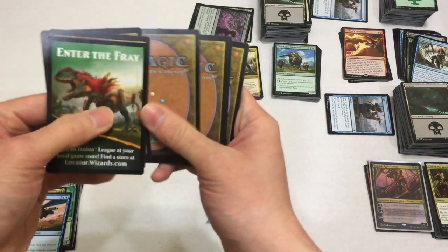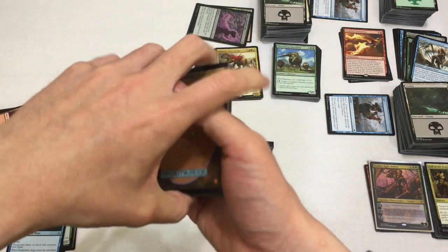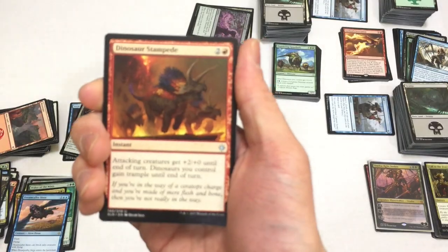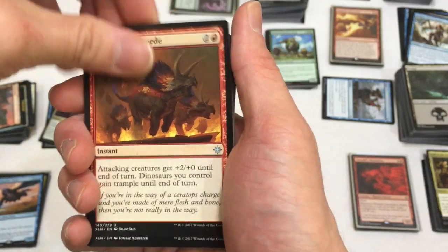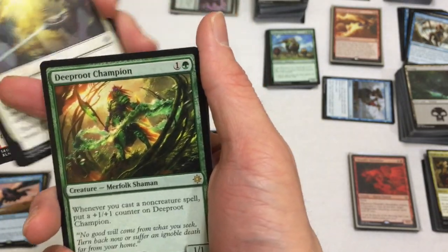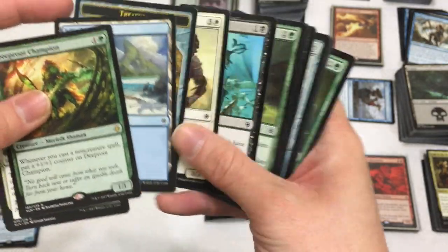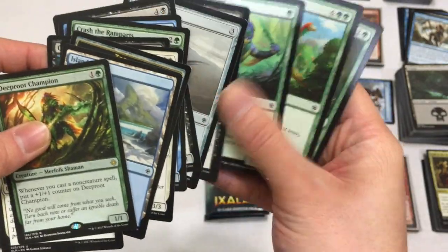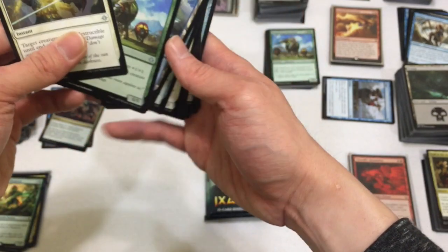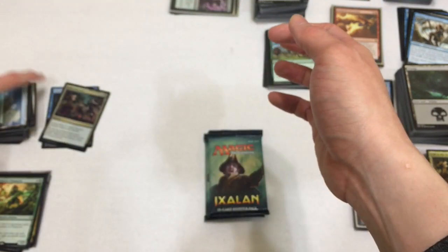Next pack - feels like there's a foil in here, cause that felt really weird going through. Dinosaur Stampede, Thundering Spineback, Sheltering Light, Deep Root Champion - and that is it for this pack. Nothing in here. Moving on. Last two packs!